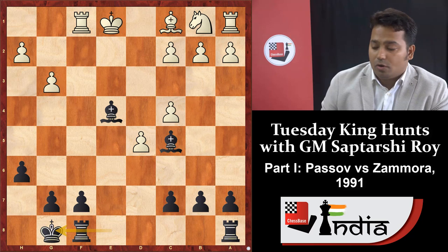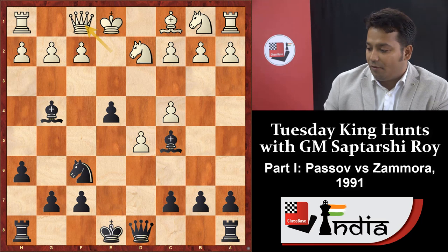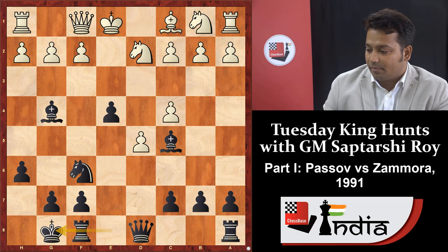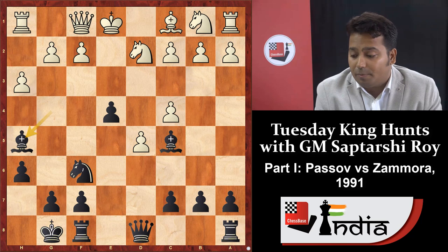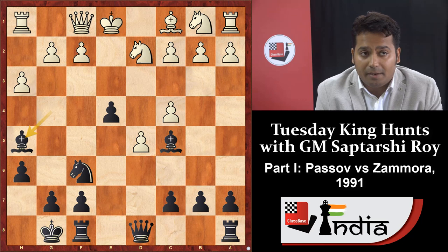Going back to the main position with queen f1 — black plays short castle, then h3. Black played bishop h5. I can tell you bishop h5 is much stronger than bishop f5 here. Previously when the opponent played f3, we played bishop f5 to exchange pieces and later play queen h4. But here black wants to prevent the opponent from castling with bishop h5, and later if g4, a sacrifice may be possible depending on position.